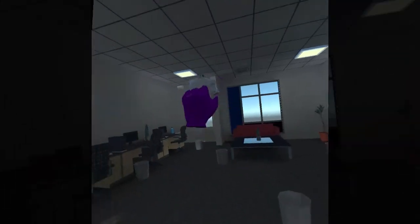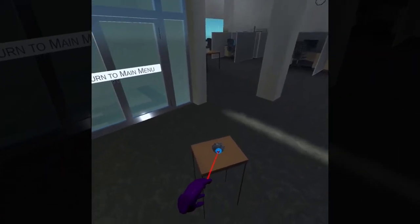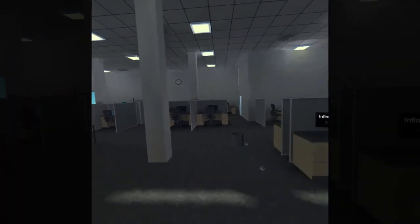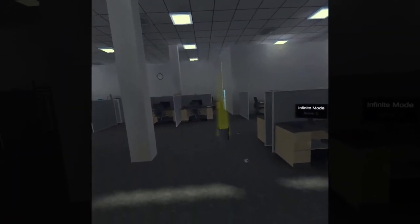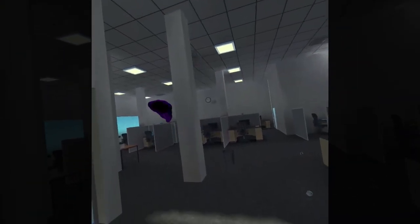Next up is Paper Toss, a casual VR game that challenges players to test their paper tossing skills in a fun and addictive office environment. Players aim to toss a crumpled piece of paper into a waste basket in two game modes — infinite and timed — with realistic throwing physics and more modes coming soon.